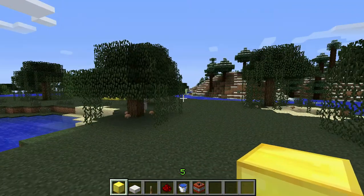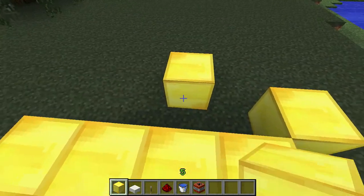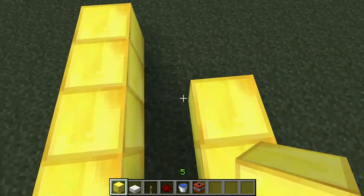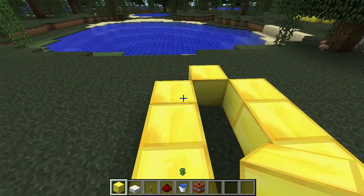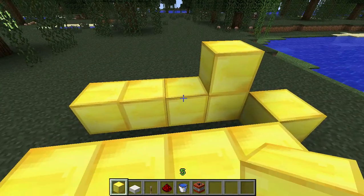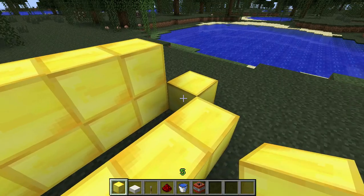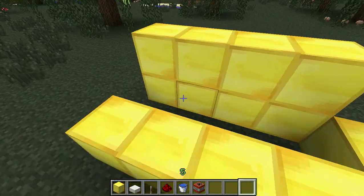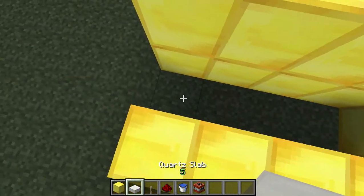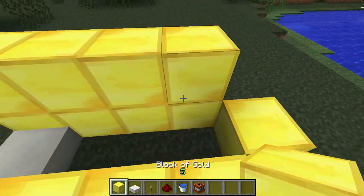Make the right one here bigger — taller. Then place your stone slab, quartz slab, or any slab here, and then put one here.